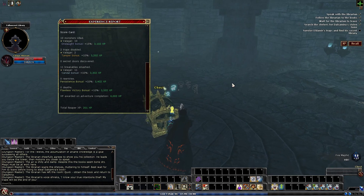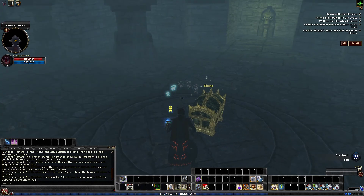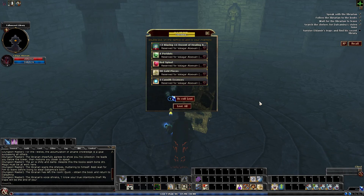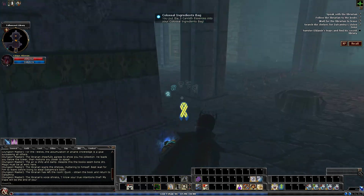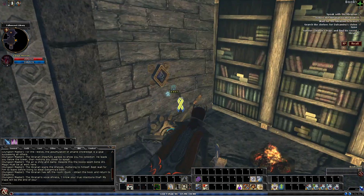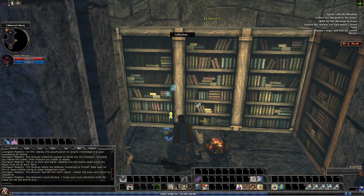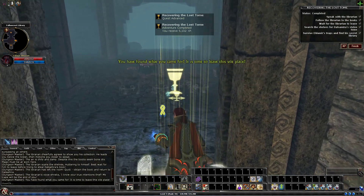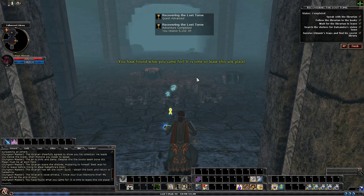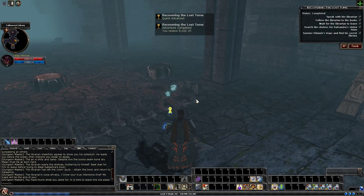Doing all those little extras actually got us all the way up to the Onslaught bonus, which, you know, extra experience is always awesome. So we can grab our loot now, head right to the end, pull the lever, and grab our bookshelf. 'You have found what you're looking for. It is time to leave this vile place.' You can speed that up if you're not stopping to explain everything and just choosing to run right through.